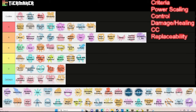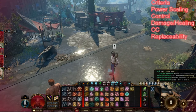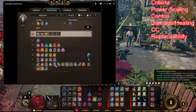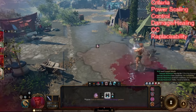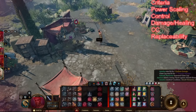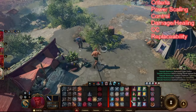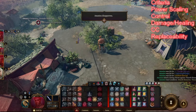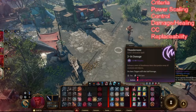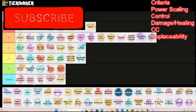Thunder Wave is a really, really good spell. It deals AoE damage and pushes enemies and objects away from you. The key use is throwing enemies off cliffs for fall damage. I just don't see a reason not to pick it. I'd put it in A tier — it could even reach S tier when handled properly, pushing enemies off cliffs. It is replaceable though, since there are other ways to knock enemies back, so A tier is fair.